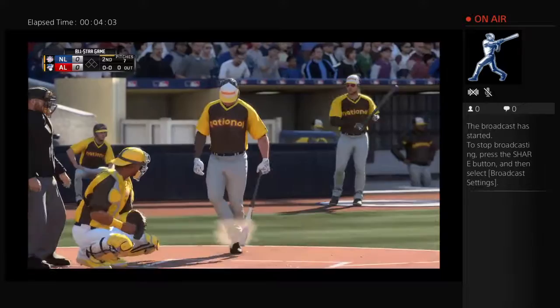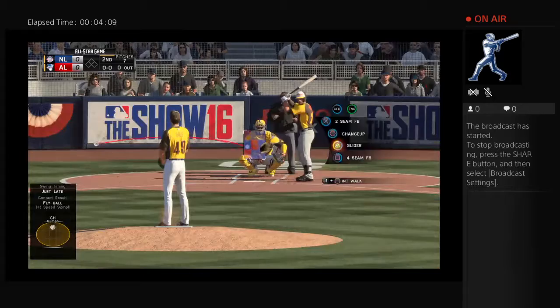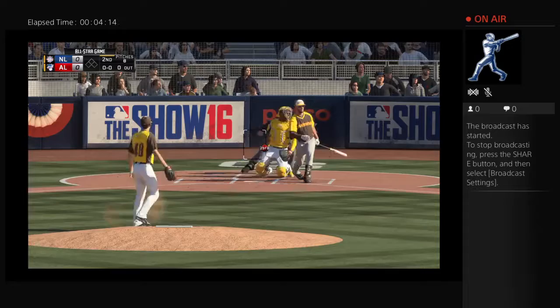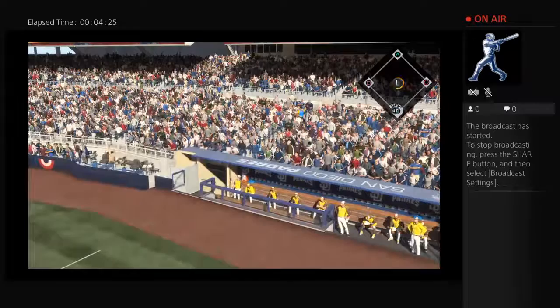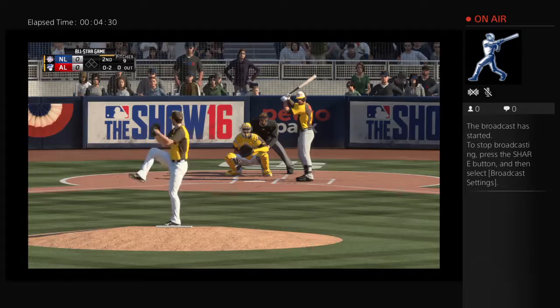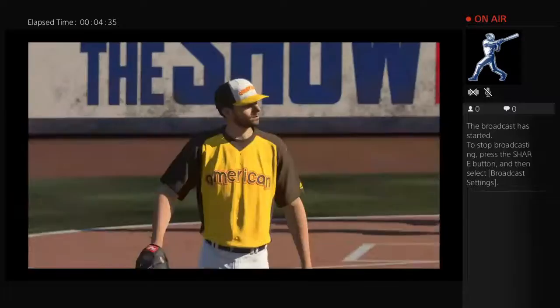Arenado can make a big change in this game with one swing — he has big-time power. Sale gets the sign. First pitch on the way — out in front of it, strike one. Another one fouled off and he's quickly behind 0-2. Here comes the 0-2 pitch — a changeup, swung on and missed for the first out.